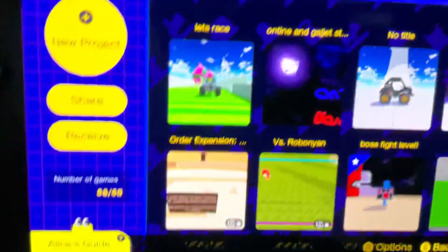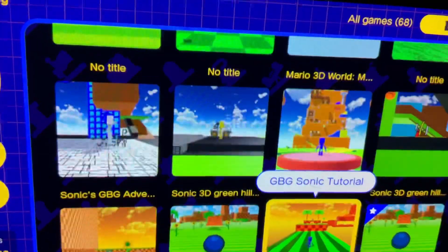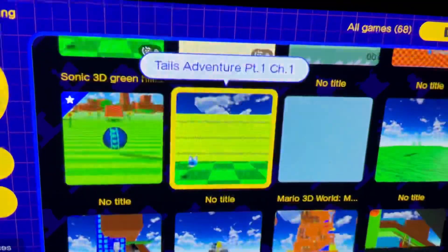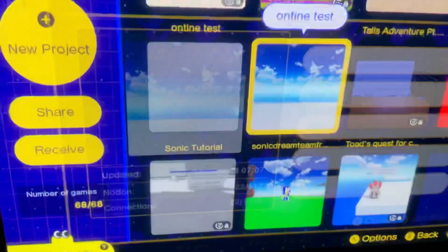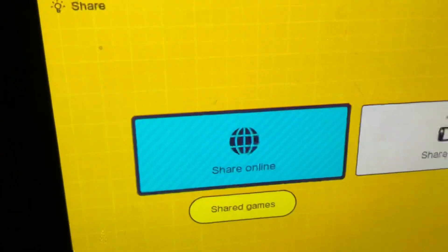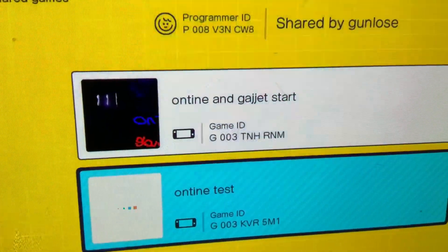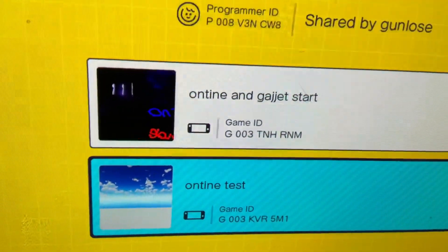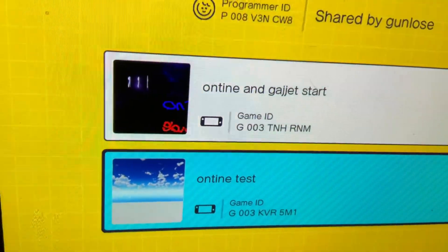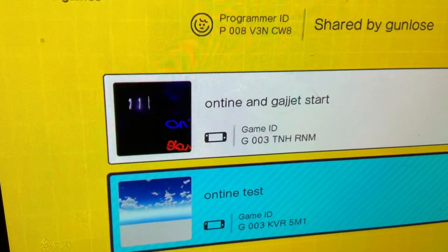There's this game I made called On Time Test. Here it is — On Time Test. The ID to share the game is G-003-KVR-5M1-G-003-T-N-H-R-N-N — I mean, N-R-N-E-N.